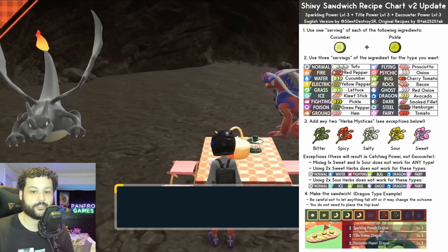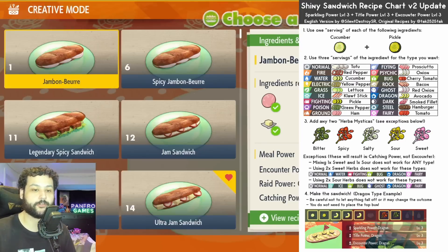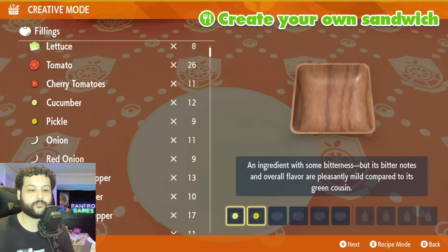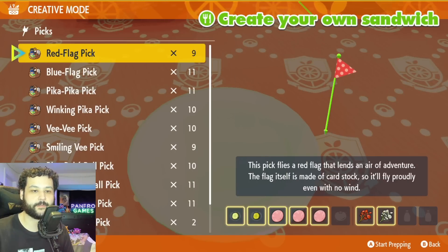I have a list of recipes that you can use to make whatever sandwich type you want to hunt for. I want to do a ground type one to hunt for a shiny Diglett because I think Diglett is a pretty cool shiny. We're going to go into creative mode here — every recipe on this list requires a cucumber and a pickle. If you need ingredients, go to the Electric City Gym area; there's a supermarket and some other stores. I recommend buying about 10 of each item.